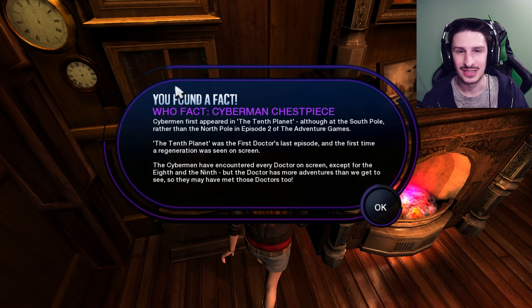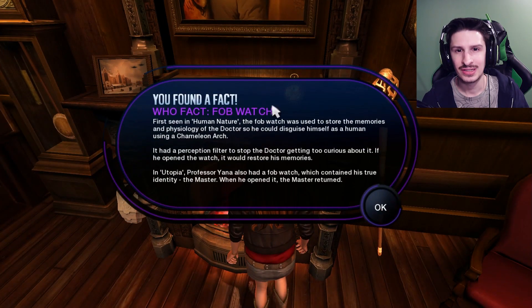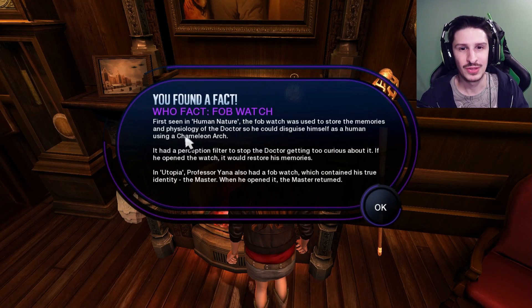Cyberman Chesspiece. Cybermen first appeared in the 10th Planet, although at the south pole rather than the north pole in episode two of the adventure games. The 10th planet was the first doctor's last episode, and the first time our generation was seen on screen. The Cybermen have encountered every doctor on screen except for the 8th and the 9th. A fob watch - first seen in Human Nature, the fob watch was used to store the memories and physiology of the Doctor so he could disguise himself as a human using a chameleon arch. It had a perception filter to stop the Doctor getting too curious about it. If he opened the watch, it would restore his memories. In Utopia, Professor Yana also had a fob watch which contained his true identity - the Master. When he opened it, the Master returned.